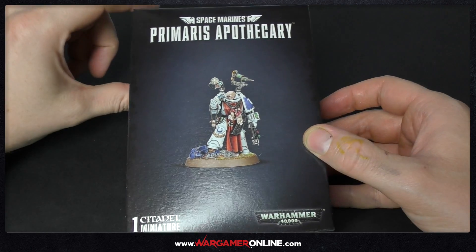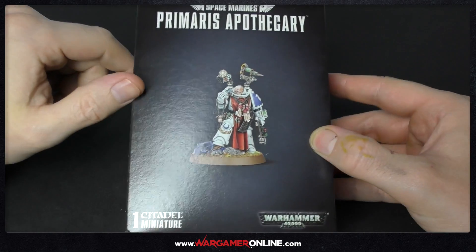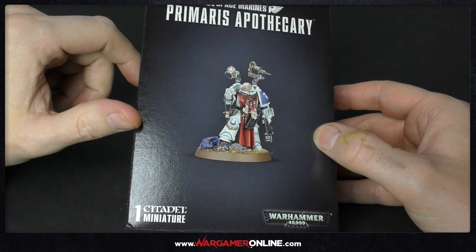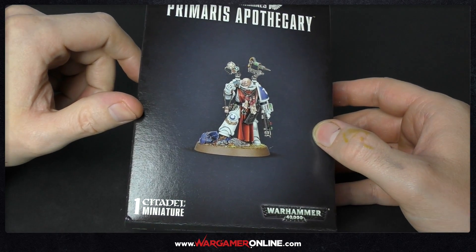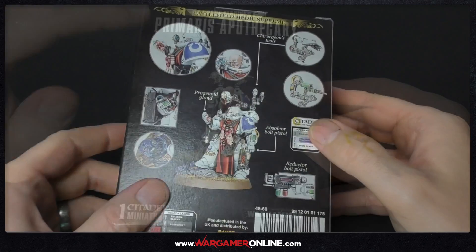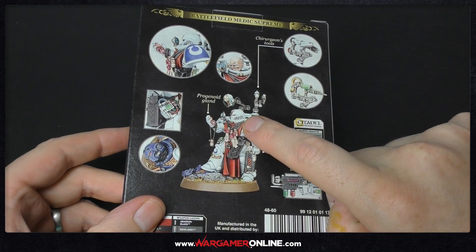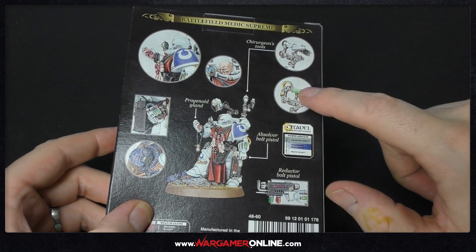Welcome back to Wargamer Online. Today we've got a new kit - this is the Primaris Apothecary from Games Workshop. I'm just going to have a look at what you actually get inside the box. It's a lovely little character and I was really happy to pick this one up. On the back of the box we've got the unhelmeted version and the helmeted version.